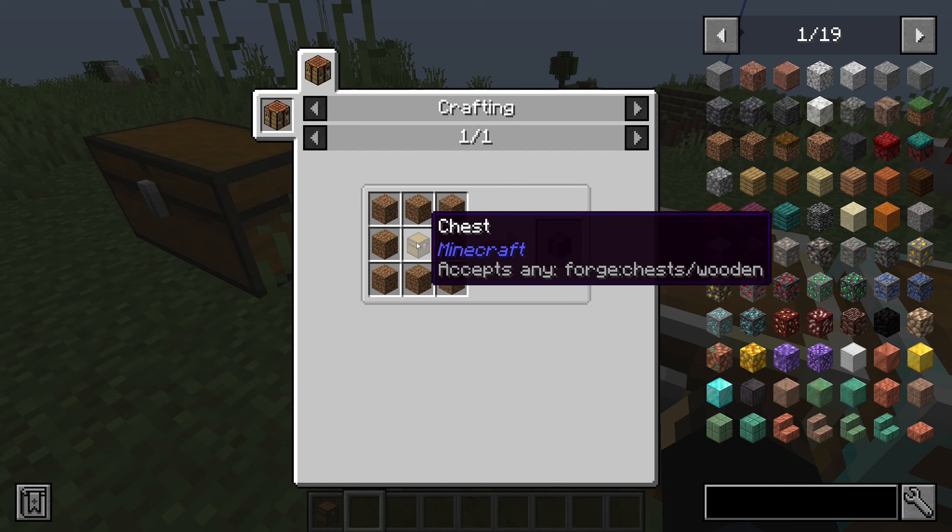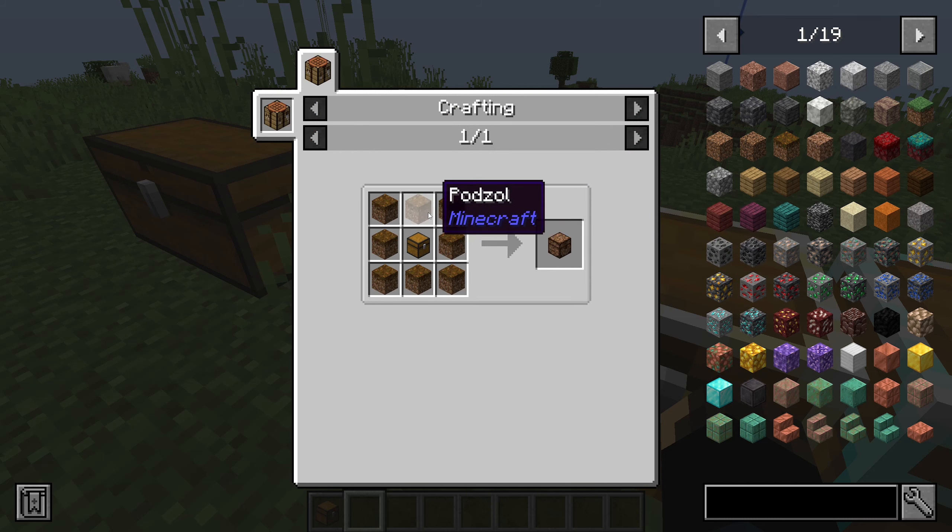For a trapped iron chest, it's just like any other iron chest — you take the chest and put a tripwire hook in. That applies to all the trapped variants.